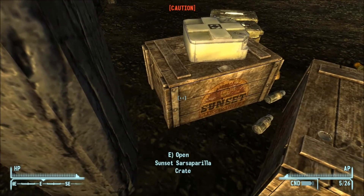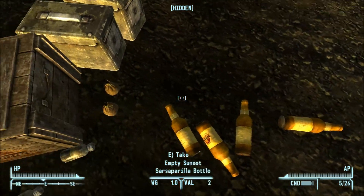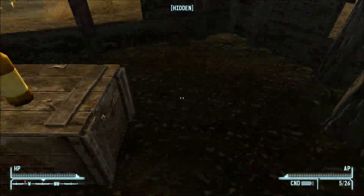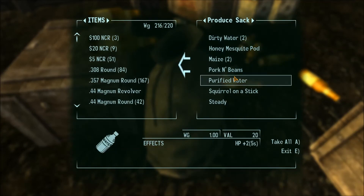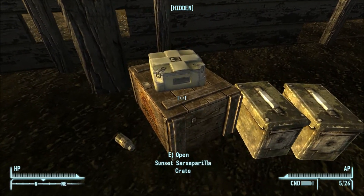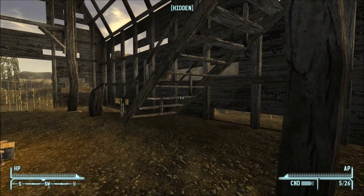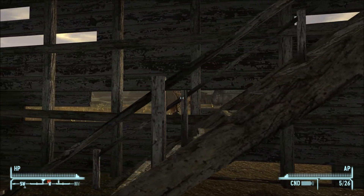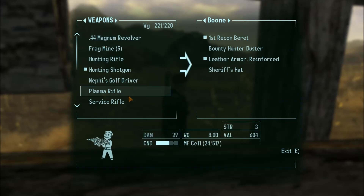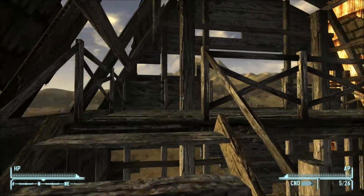There's a Sunset Sarsaparilla star bottle cap number one. I'm pretty sure there should be another Sunset Sarsaparilla star bottle cap. I must have hit it. I wasn't sure if I was going to get those, and then once I saw what they were, I was like, well why not? I have too many aid items. Maybe the other Sunset Sarsaparilla star bottle caps will appear.